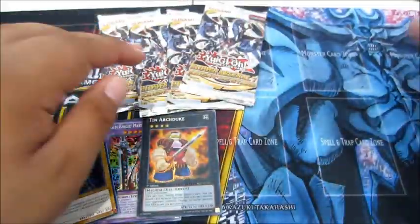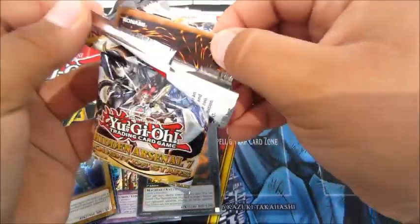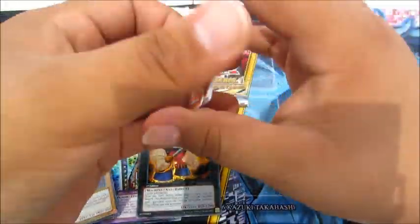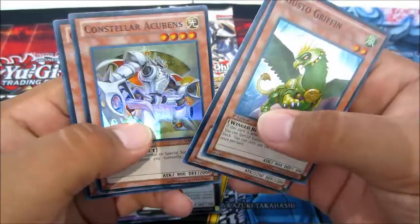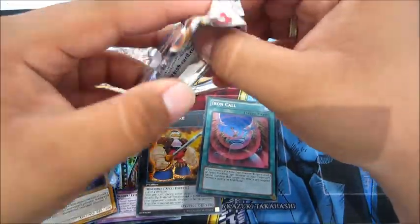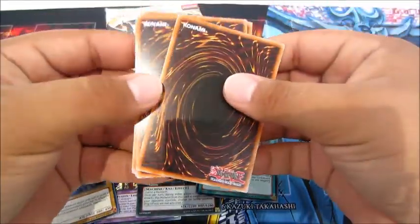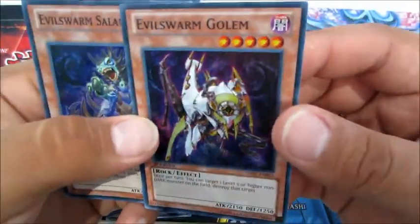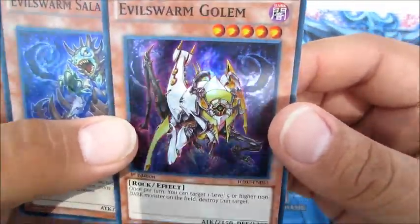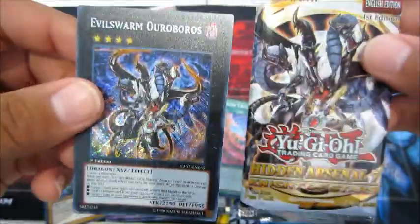Next pack — here we go, and we got an Iron Call. Okay, and here we go — haven't seen that one yet. Evilswarm Golden... looks like a test card or something, pretty cool. And we got Evilswarm Ouroboros — that's awesome, it's the cover card!